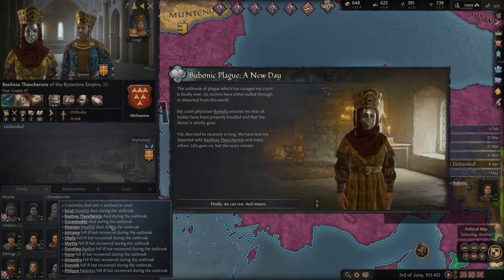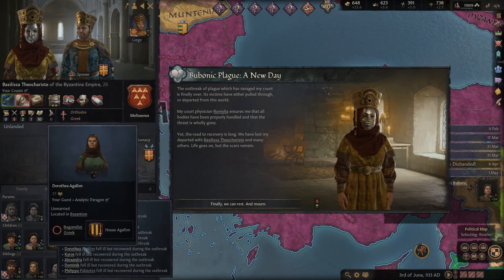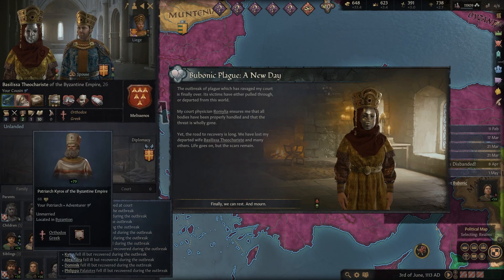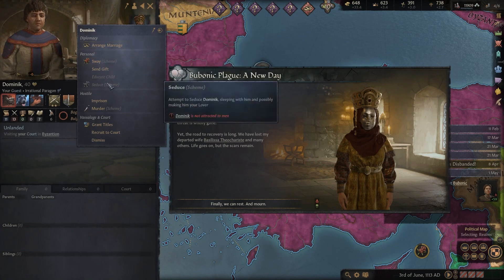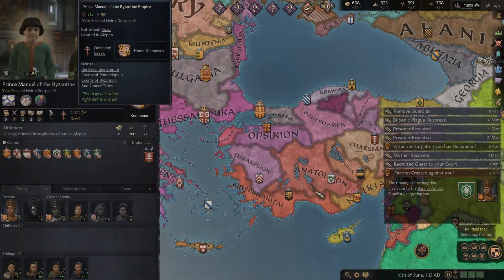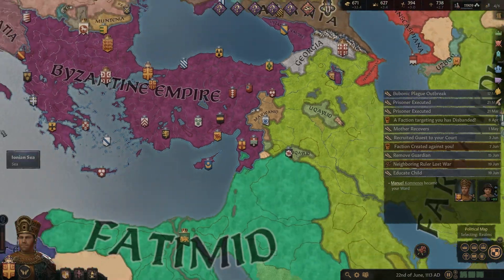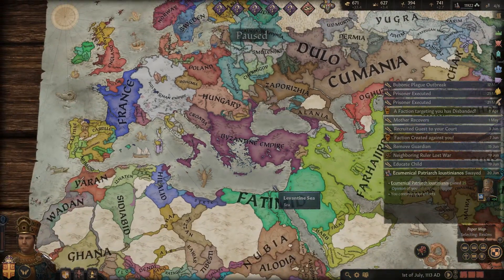Basilia and Andrianos died - one of my hetiarii. Sebelia. Martha, my former court physician, fell ill but recovered. Most of these are fell ill but recovered during the outbreak - including the patriarch. Alexandric got it, Dominique got it. Four dead, eight survived, the rest are fine. Recruit to court - we'll get you back. We can finally move on. I need to remove your guardian - I would like to educate the child myself again. And now we have a question of what we're going to do. Congratulations - this is the plague episode. See you guys in the next video, bye-bye.